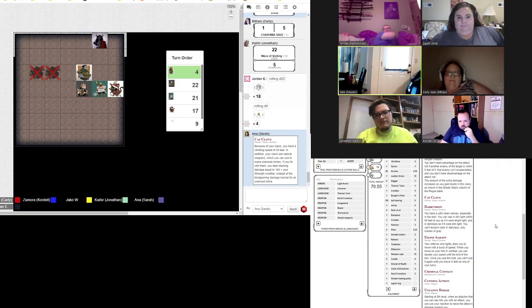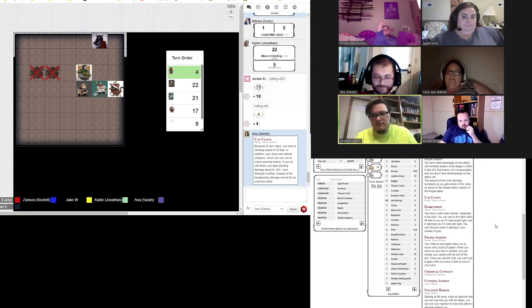What do I have to beat? DC 17 wisdom. 18 — snap! What do I have that's a bonus action? I don't have anything with the bonus action. Alright. Jordan's turn.